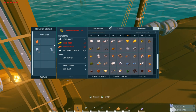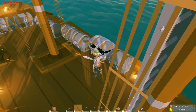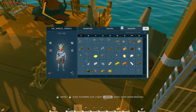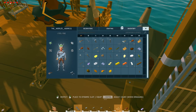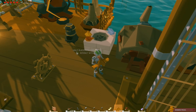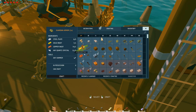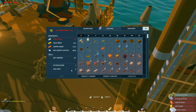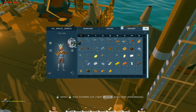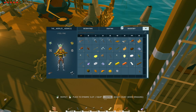Steel plate, gold ingot, copper ingot. There's no fuel in my fire. I think I can just make it with my hands. Need more steel plate. And I look fancy! Awesome!